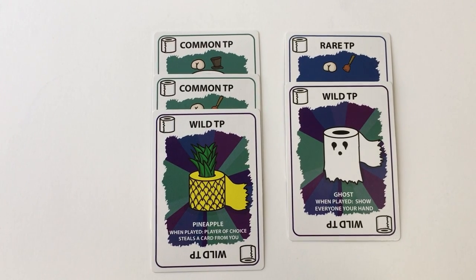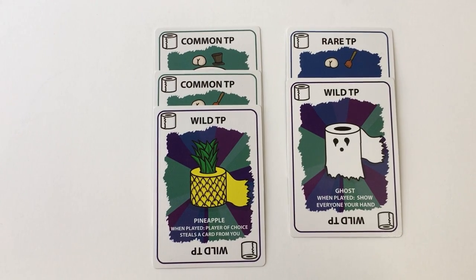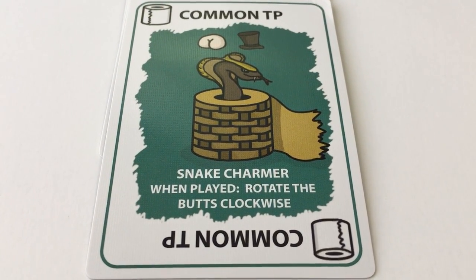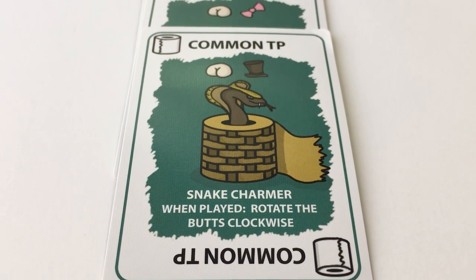One toilet paper card in a rare or common set can be replaced with a wild toilet paper card. Some toilet paper cards have text on the bottom of the card — when you lay them down in a set, you must follow the instructions on the card.